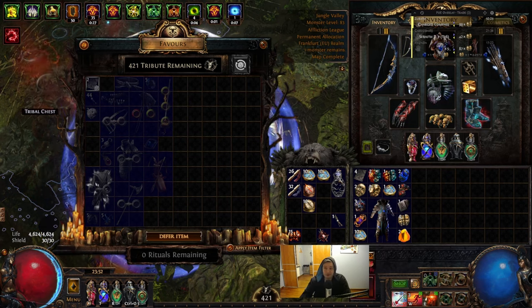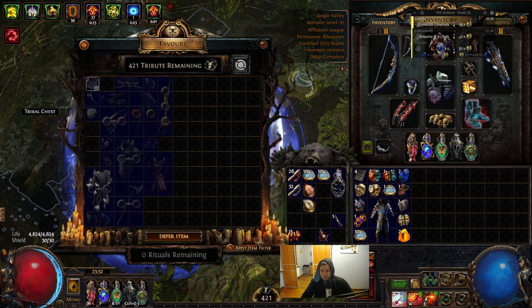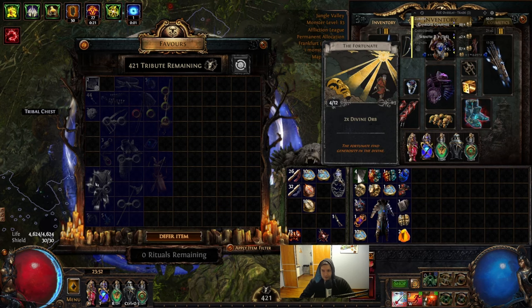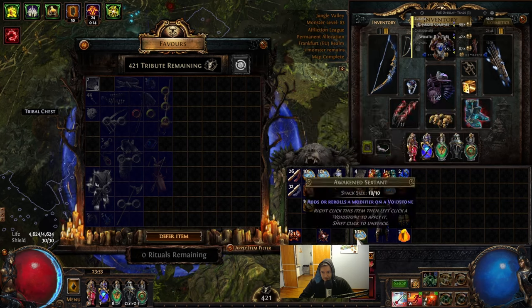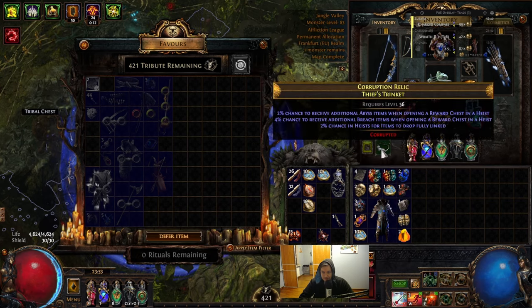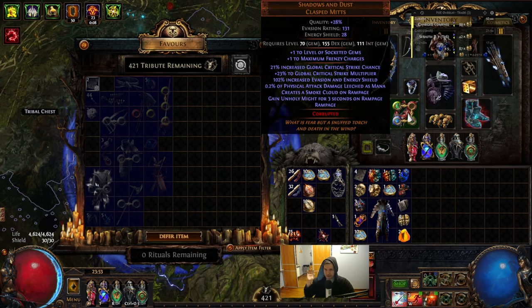So this is how we run it. Let's look at the loot: two divines, two and two-thirds divines, one Exalt, a couple of Eldritches and sextants. It's not a good map because of the lack of Delirium.